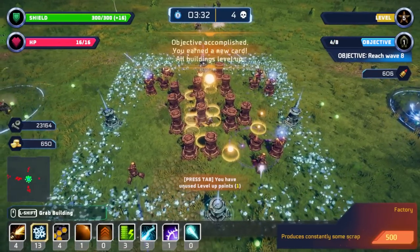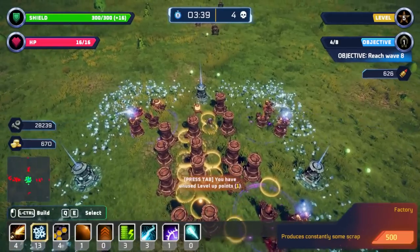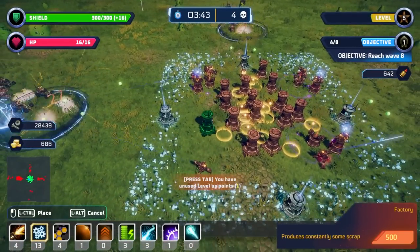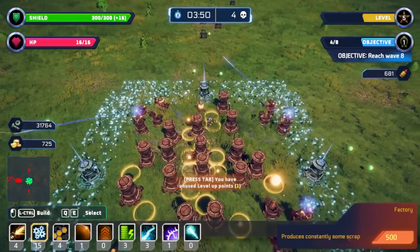We've now turned my base into a hell maze of resource generators, some of which I cannot pass through. Luckily we get a lot of resources just by walking through here, which we desperately need. But I don't really feel like I'm building a good base.